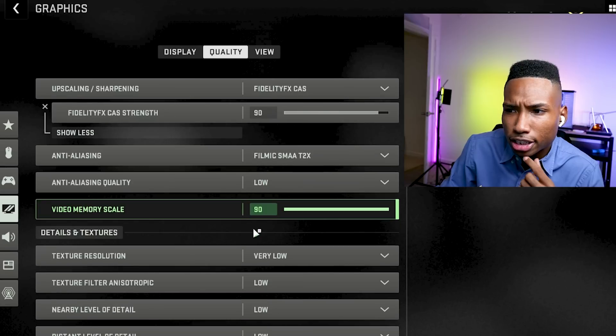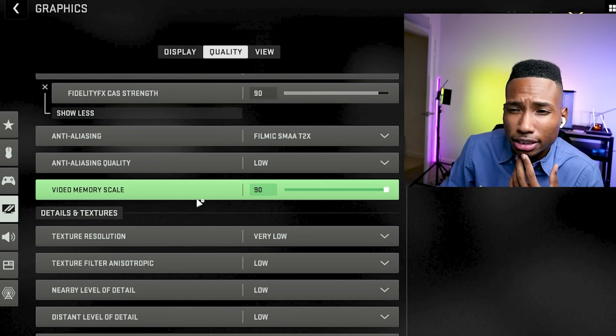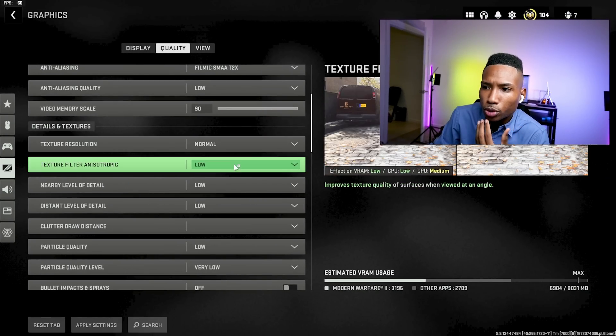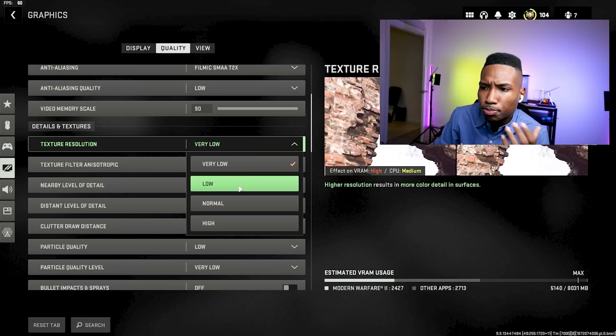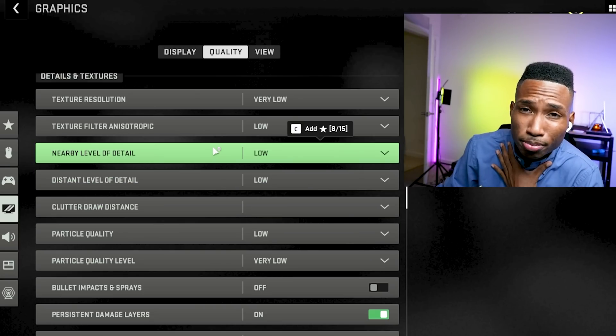For anti-aliasing I like Filmic SMAA 2x — it just makes the game look better. Anti-aliasing quality you can set to whatever you like, but I set it to low. Video memory scale at 90. Texture resolution and texture anisotropic quality are where you'll see the biggest difference in how the game looks. If you want a better-looking game, set both to normal. If you want the highest FPS possible, set them to very low and low. Those two settings make the biggest difference in visual quality.